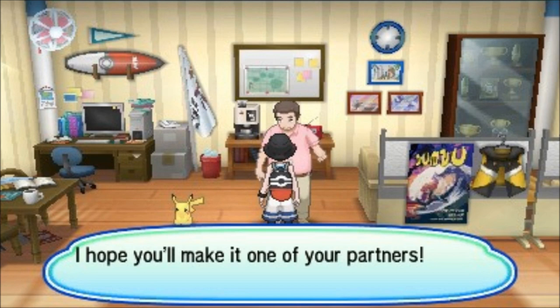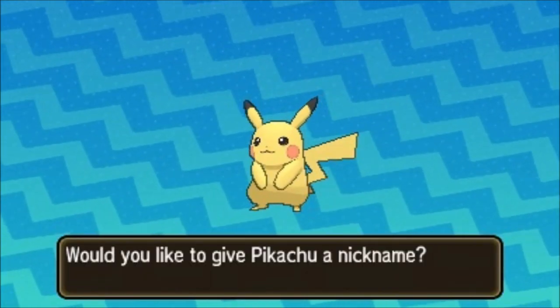He'll say he hopes to make it one of your partners. If you have a full party, it's fine — you can just send the Pikachu to the box. And you even have the option to nickname it, which is really cool.